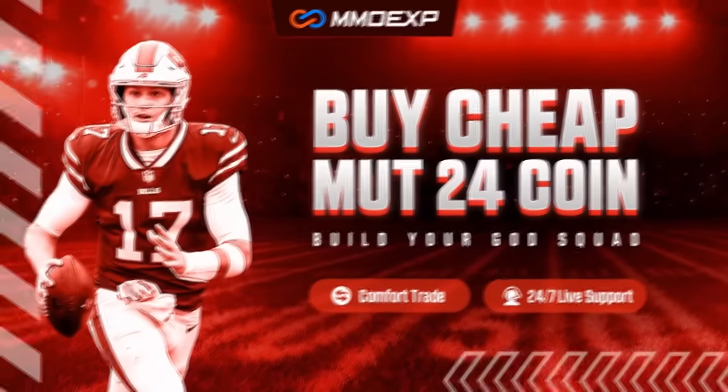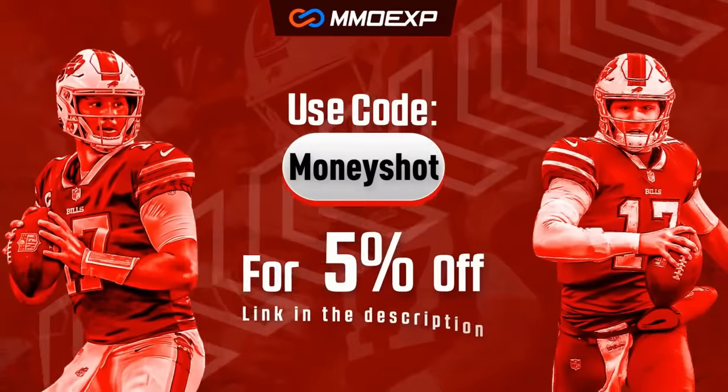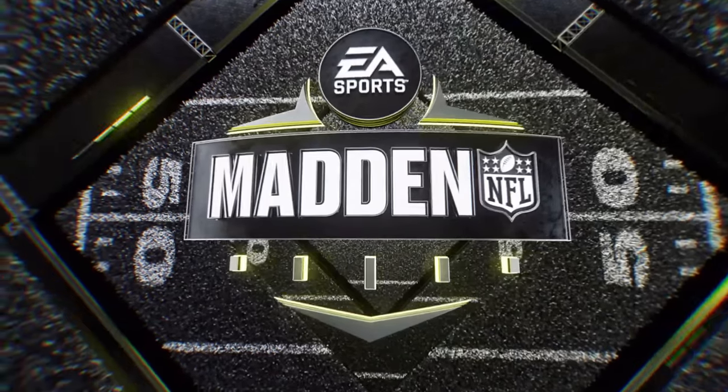For the fastest, cheapest, most reliable coins on the market, check out my coin sponsor mmoxp.com and use discount code Money Shot to get five percent off your order. Link in the description below.